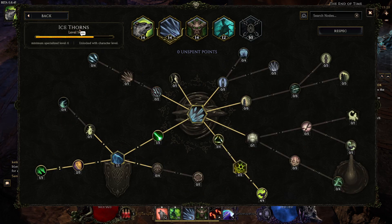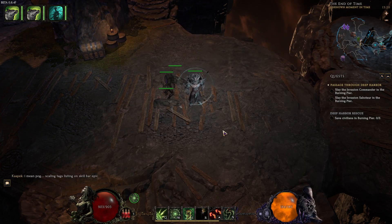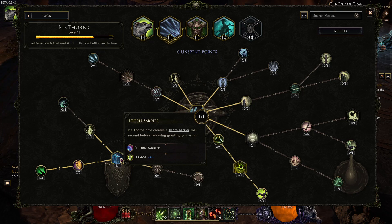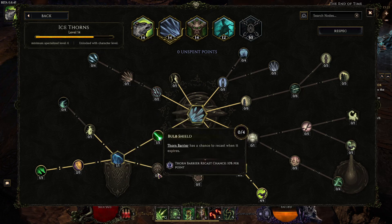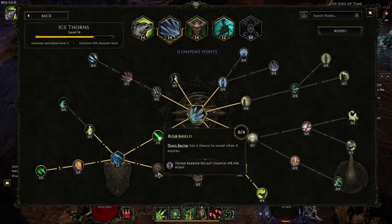The second ability is Ice Storm, which is only there for defense. We want Bramble Armor, which gives a 20% chance on hit to cast automatically — important because in Spring Form you can't cast other abilities, so you want things that proc on their own. Two nodes give 40% chance to cast when hit. Get Thorn Barrier for armor, more duration, and maybe Thorn Bearing Recast for a longer barrier.